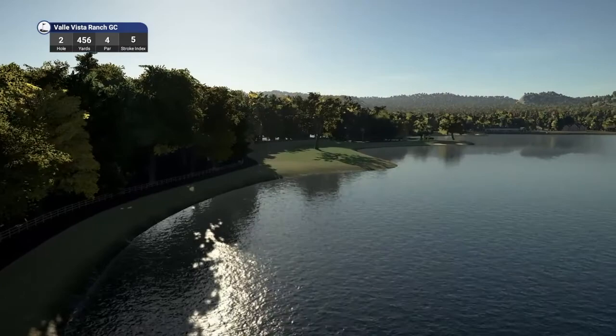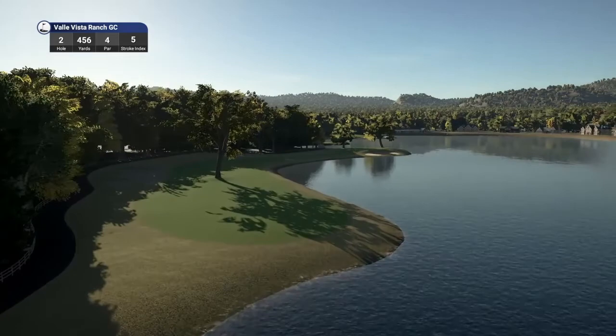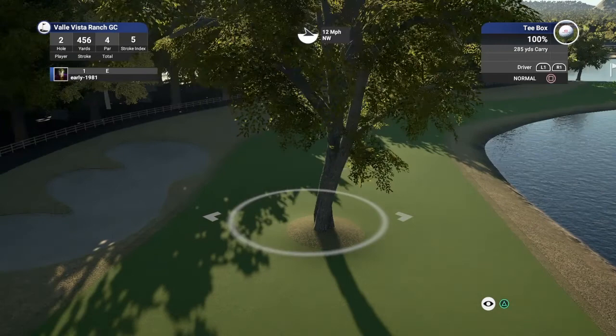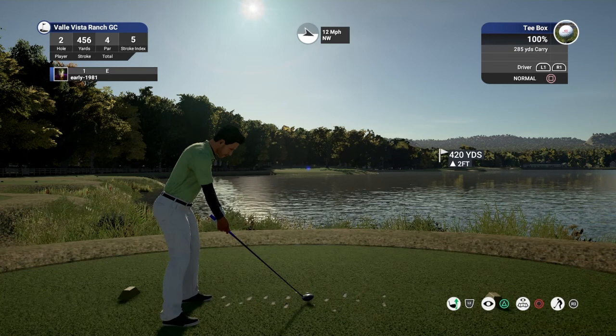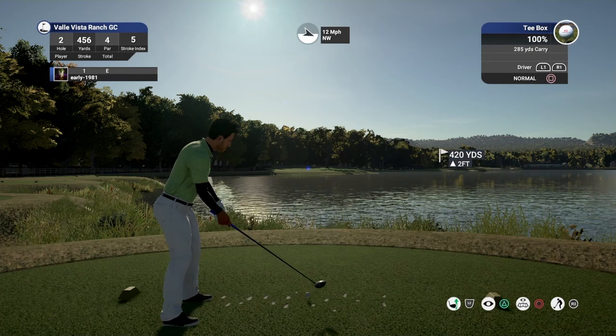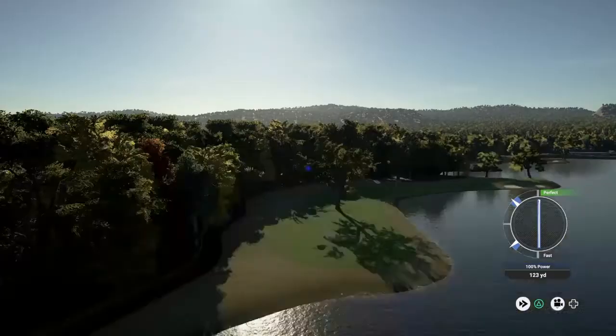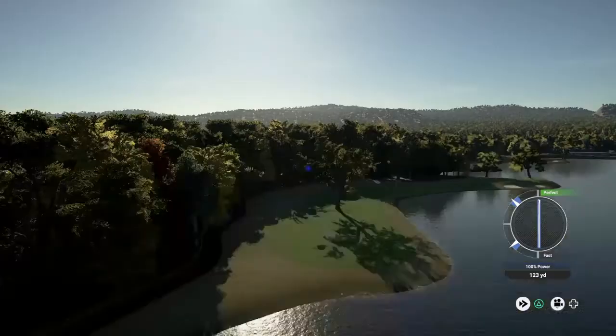Hole number 2, par 4, playing 456 yards, stroke index 5. This is going to be a severe dogleg right. Very narrow fairways by the looks of things, and that tree on the left-hand side is going to be a problem. Look how thin these fairways are. Bunker on the right-hand side protecting that green. With that 12-mile-per-hour wind, we're going to have to aim for the left-hand side of this fairway - the wind should take us round. Just looking to land on the right-hand side of this tree to make sure we do have a line of sight up towards the green.